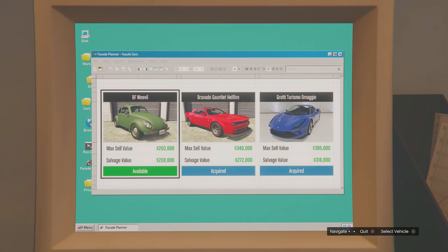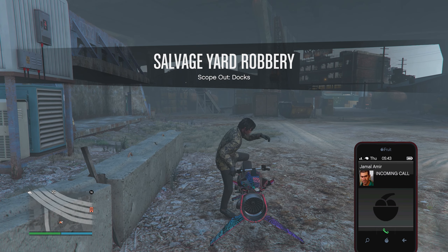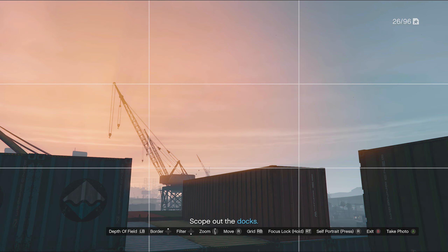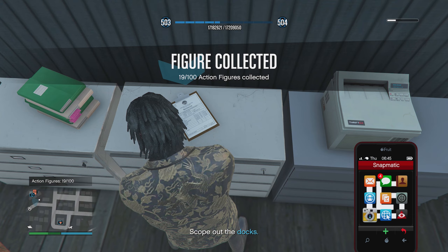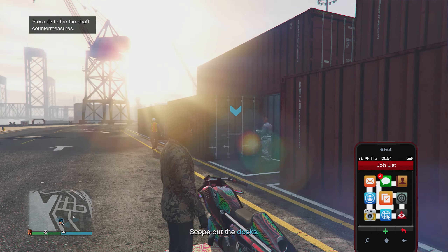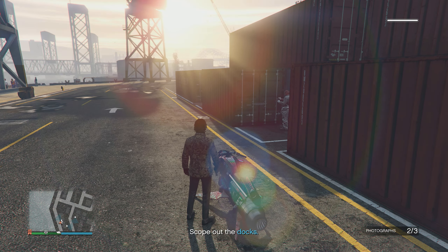Last is the BF Weevil with a max sell value of 260,000 and a salvage value of 208,000. Complete the scope out at the docks: take a photo of the cargo container on top of the ship, a photo of the shipping manifest, and a photo of the container locks. Once all three photos are sent to Jamal, head back to the salvage yard to start the planning work.